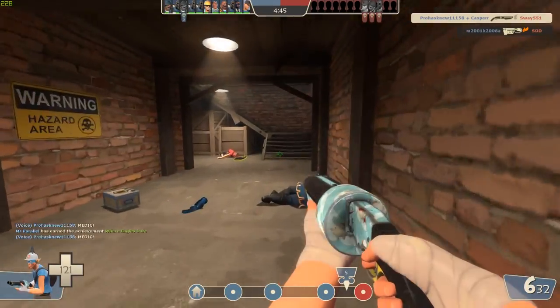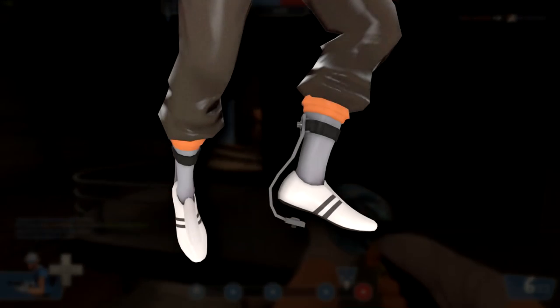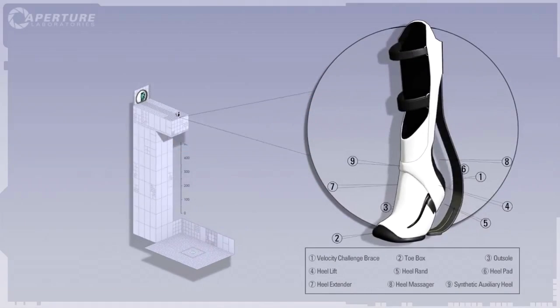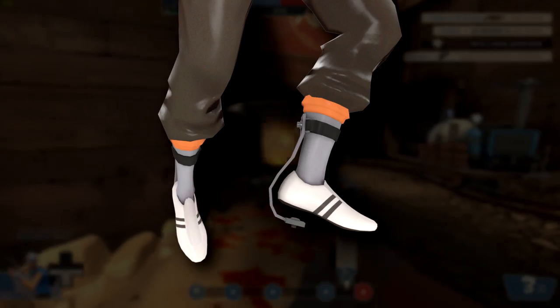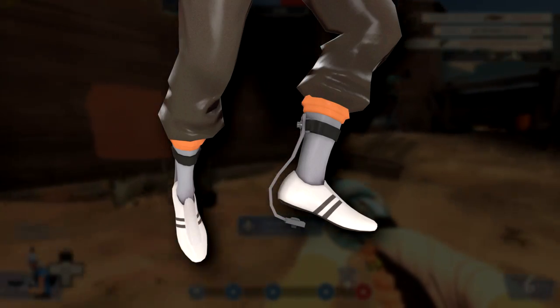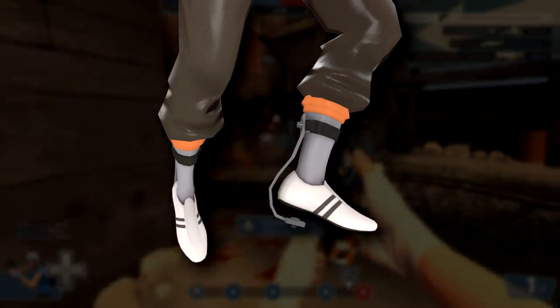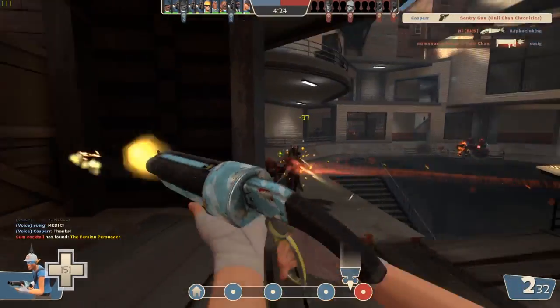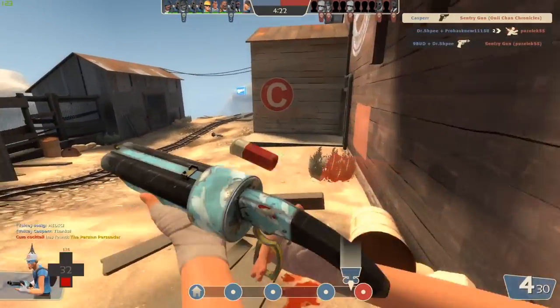Those familiar with the Portal series will probably quickly recognise the Longfall Loafers cosmetic item for the Scout, which resembles the boots worn by Chell, the player character in both Portal games, called the Longfall Boots. Specifically, the Loafers represent the contraption on the back of the boots that allows Chell to fall from any height without taking fall damage. Unfortunately for TF2 players, the Longfall Loafers are purely cosmetic and feature no such advantage in-game.